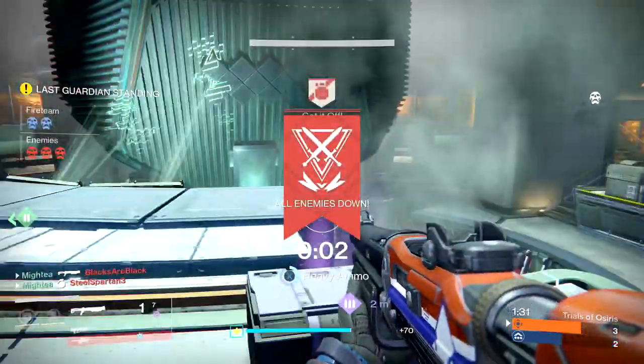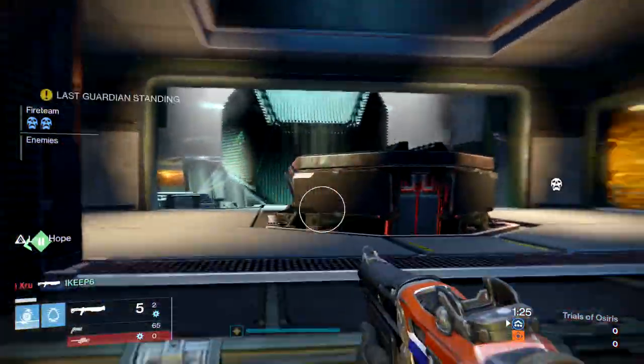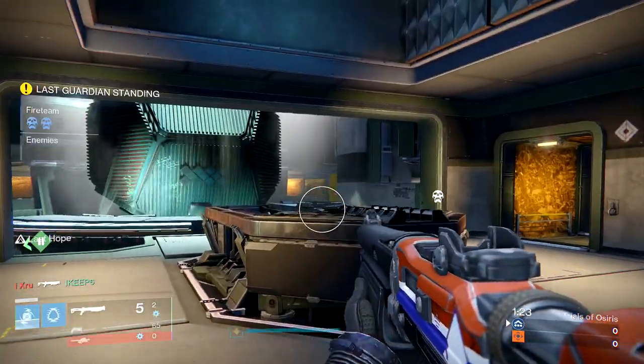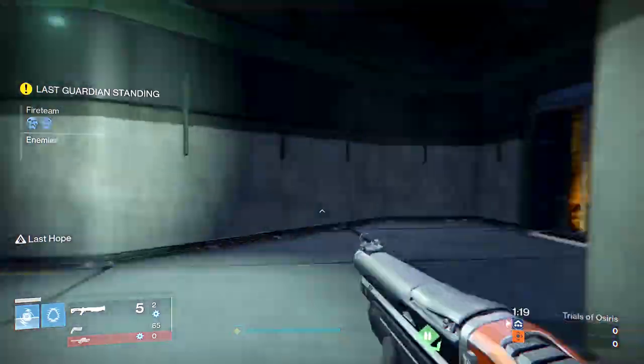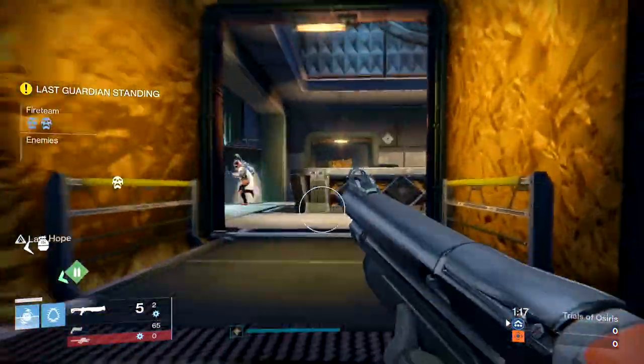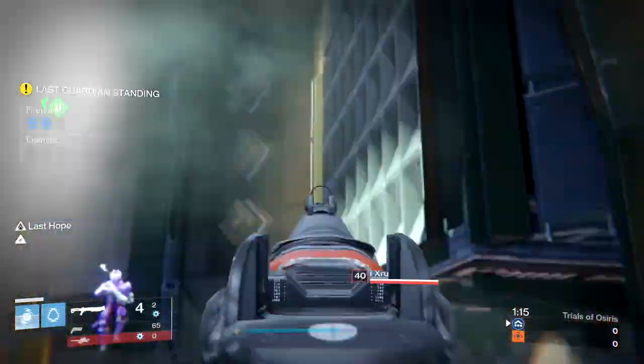Secondly, opt to use a shotgun yourself. Since patch two point death to snipers, I've opted to use shotguns unless at least two of my fireteam members were running them. When I choose to snipe, I make sure to buddy up with one friendly so as not to get thralled.